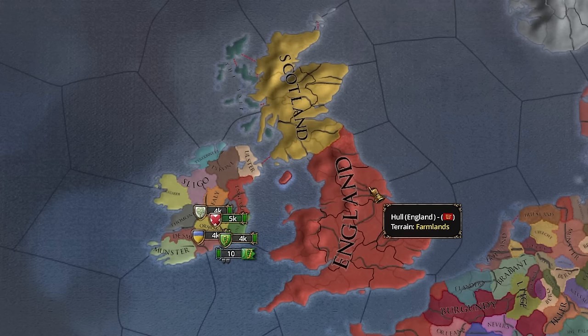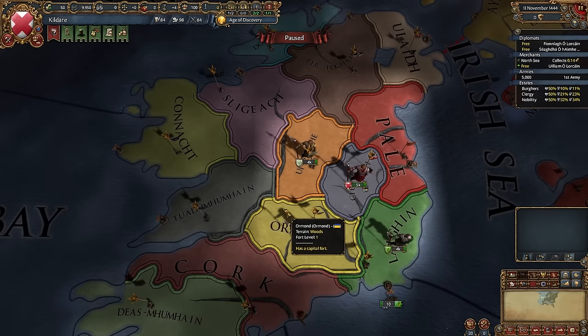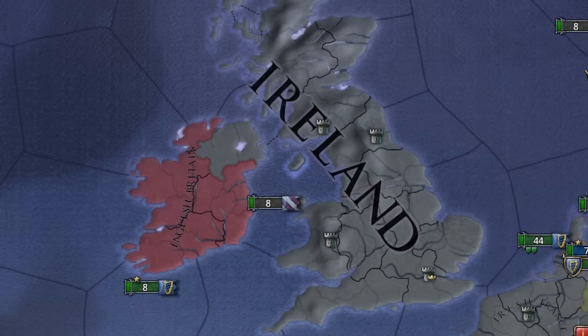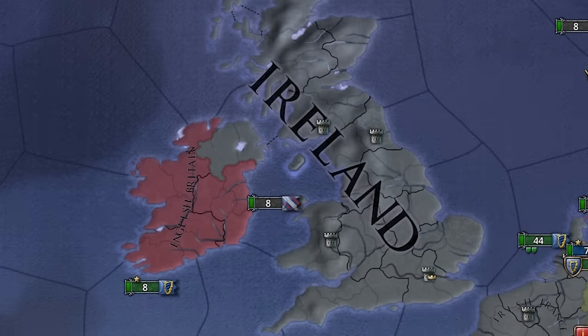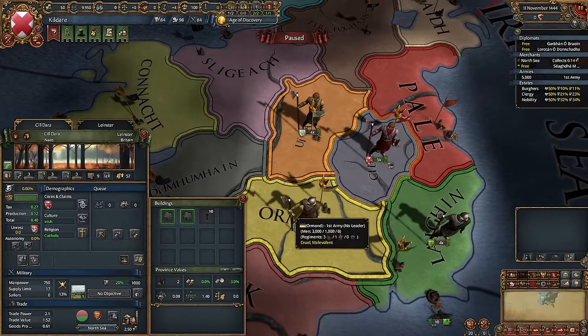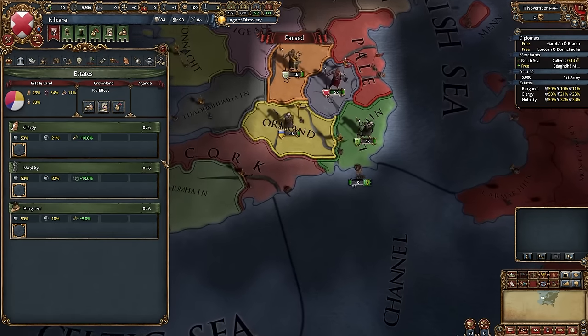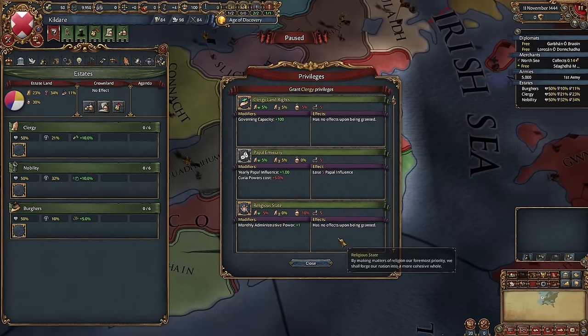At the start of the game, Ireland is weak, poor, and threatened by England. In this video, not only will I unite the Irish nations, I will also make England regret they ever stepped foot on this island. We start in a rather unfortunate position — we only have 9 development, 5k troops, and England as a neighbor. But do not worry, I have a plan.